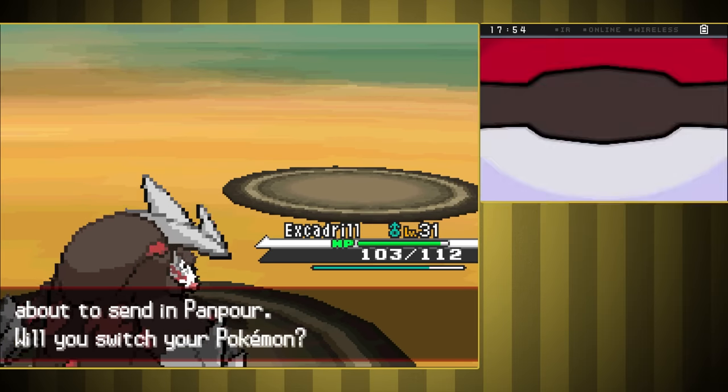First up at the Dragon's Den was Fraxure, who never actually landed a hit. I was worried his Dragon Dance would make him faster, but we got him to burn all his Hyper Potions right away. Second was Druddigon, who used Dragon Tail to force us to switch to Samurott — I thought we'd faint for sure, but three hits of Surf actually finished him off. Last was Haxorus, and although his Dragon Dance made him faster than us, he just used Dragon Dance again, so we finished him off. I can't believe how easy that was.